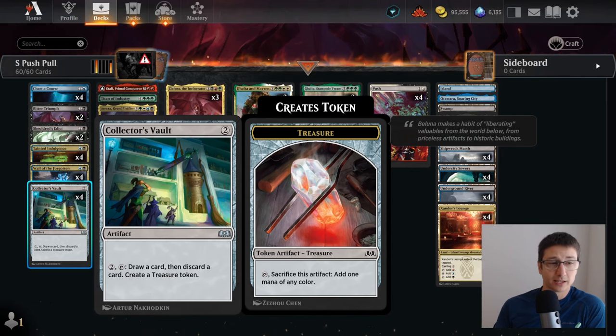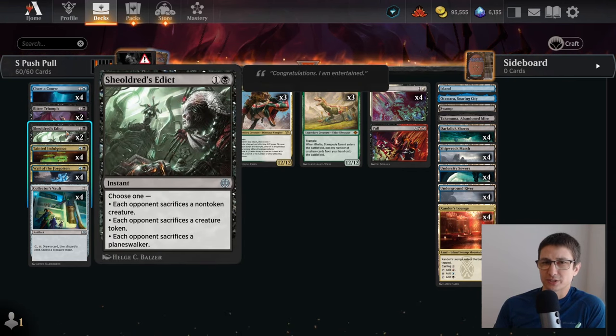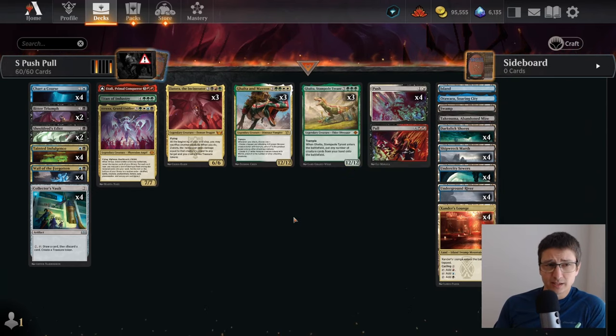That's the only way to do it slightly faster. We also have Wall of the Forgotten, which is a nice addition. Usually you're just going to look at the top three and choose one, the rest goes to your graveyard. But sometimes you'll actually get the descend trigger and bounce something, make them discard, and get card selection. A little bit of interaction — just two Bitter Triumphs — because they help us throw stuff into the bin, and a couple of Chandra's Edicts. Lands are what you'd expect with some surveill lands.